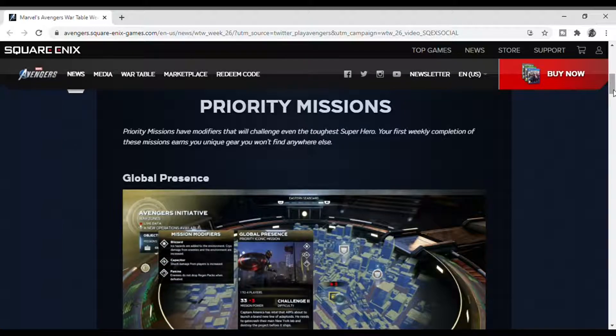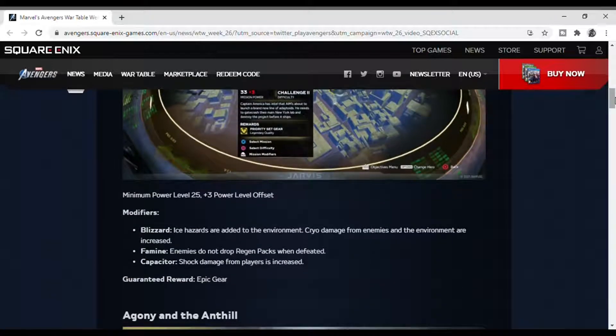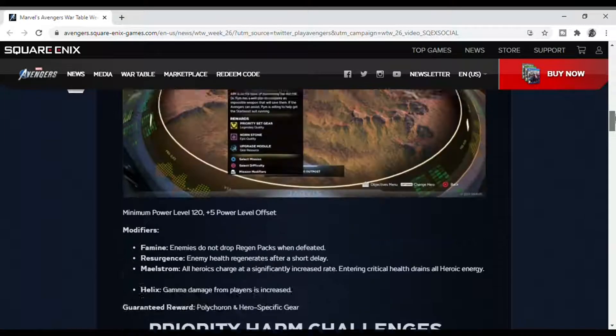Your first weekly competition of these missions is Global Presence. Minimum power level 25, plus 3 power level offset. Modifiers include: blizzard — ice hazards are added to the environment; required damage from enemies and the environment are increased; enemies don't drop regen packs when defeated; and capacitors — shock damage from players is increased. That's actually a good mission.